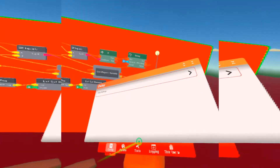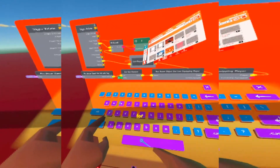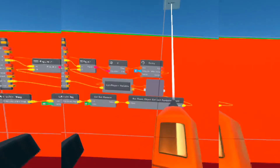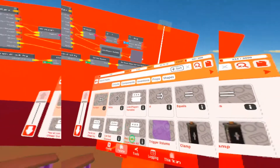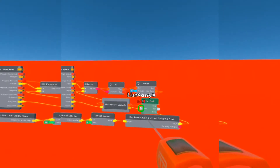After we get the list of player variables we want a For Each chip. I've never actually used this chip before but I figured out a bit about what it does — the For Each chip will take any list and get everything from that list.